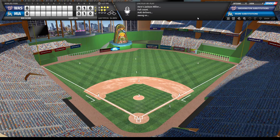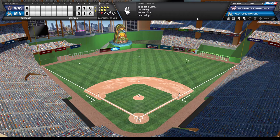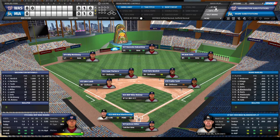We continue clicking 'At Bat' - the computer does whatever defensive alignment it thinks is best. Jake Lamb, a 36-year-old who's been a complete god in this save and is probably a hall of famer, comes up for the Nationals. Another pretty easy one-two-three inning for my pitcher - good start.